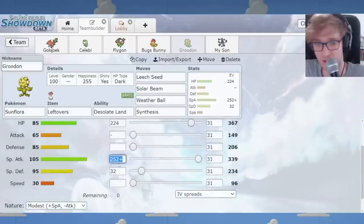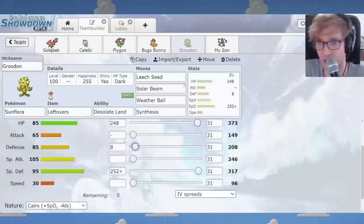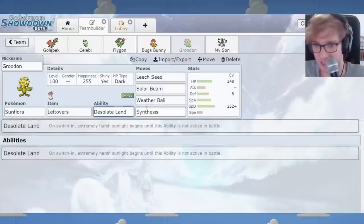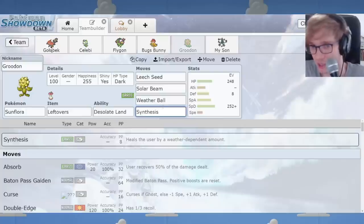I put Synthesis on Sunflora — I may have forgotten to change it, but let me tell you, DK Koba, I think this is actually the way to go. I think you also want to invest in bulk on Sunflora rather than Special Attack, because it's so slow that you're not getting much out of offensive investment. Sunflora mostly wants to come in, reset weather, maybe use Leech Seed. One of the best moves on it is Synthesis, because Desolate Land creates sun that can't be blocked, so Synthesis will always heal you for 75%. That's one of the best things about Sunflora — its healing cannot be countered.